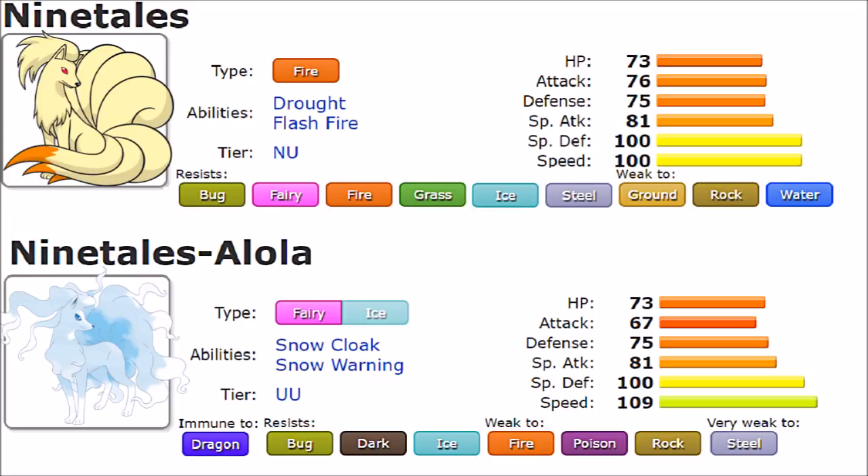When it comes to their abilities, I would say it's a tie, because it's very much tied to how much they can do under their weather and the team support they can provide. As a whole though, I do believe Sun is slightly stronger than Hail, mainly because of the resistances it enables for other Fire-type teammates. But at the same time, Aurora Veil is a very strong play, and this is something Alolan Ninetales does really well.